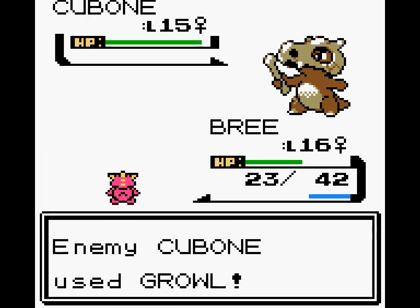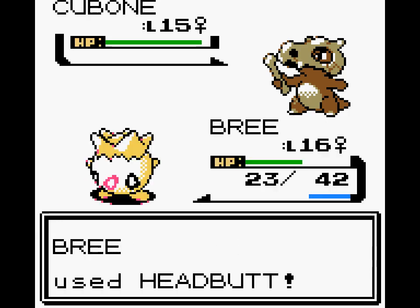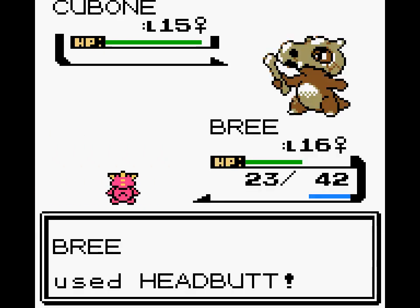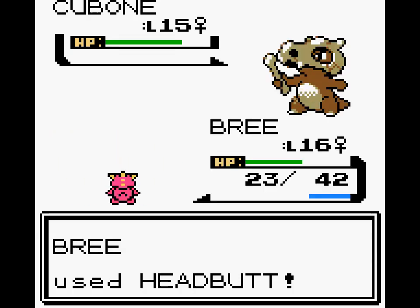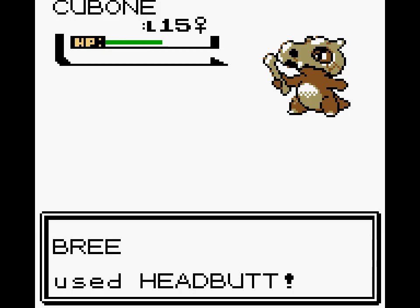Anyway, I'm taking this advantage to use Charm to lower his Attack. First off, that'll make it harder for him to break my Substitute, and second, it'll just be annoying for him — he'll do less damage overall. The one downside to Substitute is the animation of going in and out of the Substitute in order to use moves and do damage.